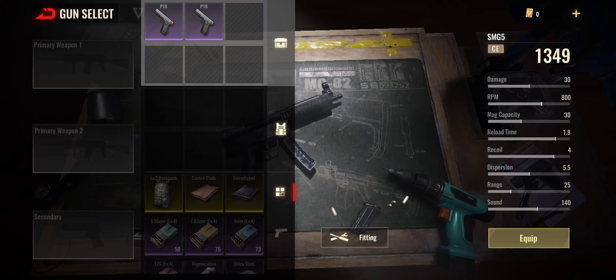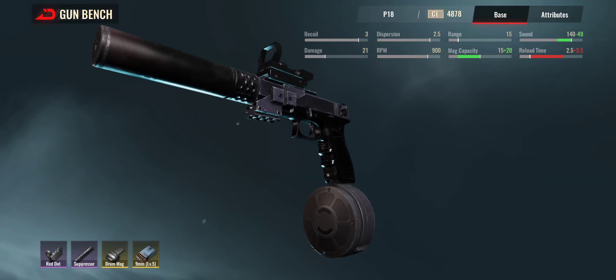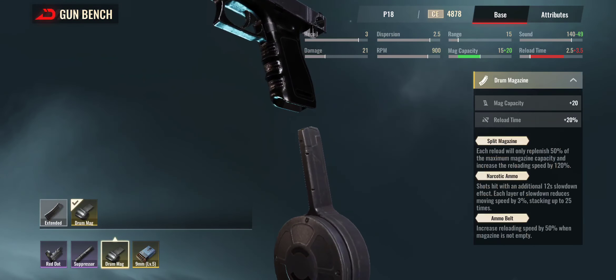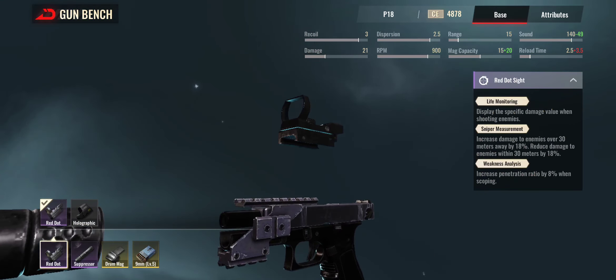I'm going to show you what I've done with these P11 P18s. If I go to fit, you can see I've got a drum mag on — a legendary drum mag on this one — I've got level five ammo, I've got a suppressor, and I've got the red dot, which takes the CE rating of this pistol up to 4,878.